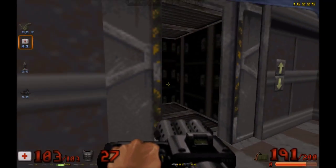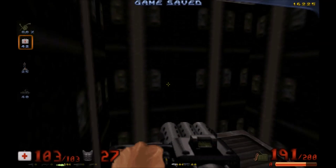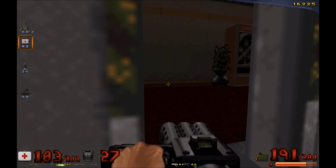Alright, what do we got here? Elevator room. Let's save it now that we've got those upgrades. Let's find some shotgun shells as soon as possible.